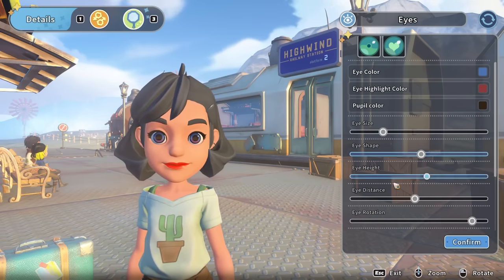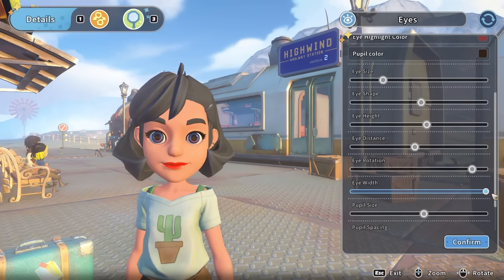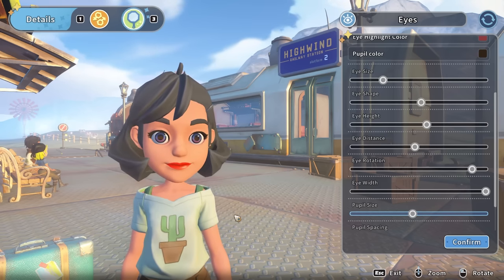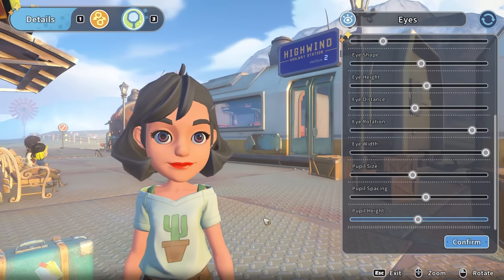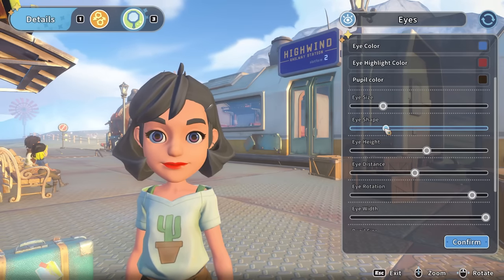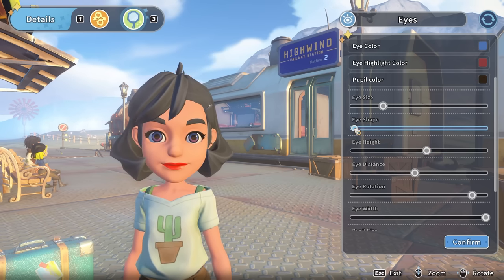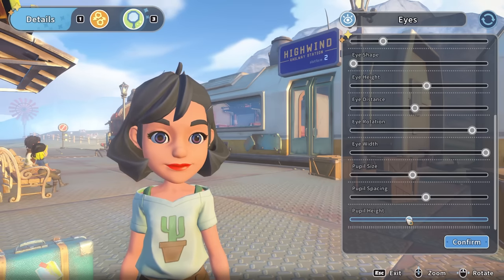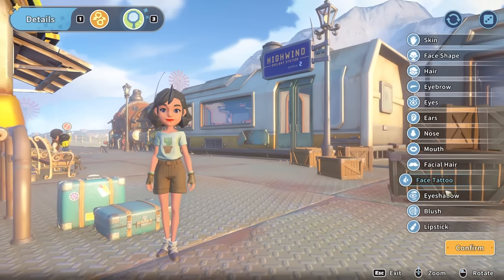There — they look a bit less crazy there. Eye widths — they actually need to go as long as they can, I think. Bring the pupil size down a touch, then pull the pupil height up, then shape them in — yes! This is where it's at. I may pull them down a touch there. Right, they look much less crazy. Crazy eyes — I'm going to change the lipstick over to purple now.